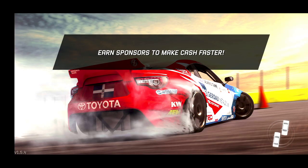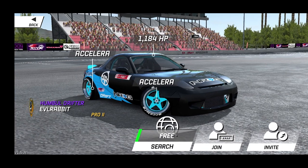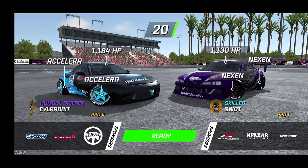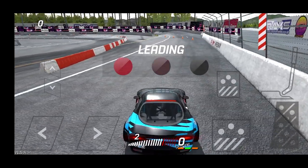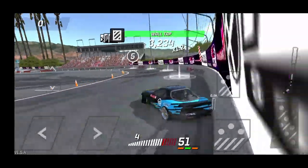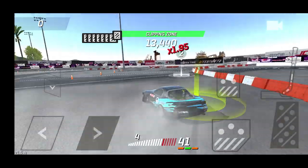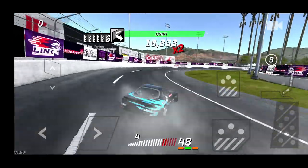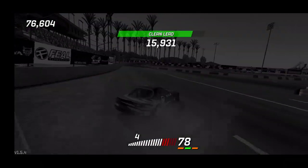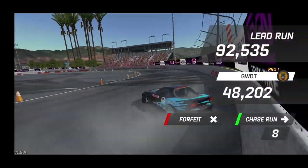We're at Irwindale — Infinity course — on the FD RX7 running custom tires. We've got a nicely matched S14 to go against. Starting in third gear so we don't spin too much, shifting to fourth. A little hesitation, some wall drag — a bit wavery through there, not 100% settled in. Missed that clip, trying to bring it up to the wall for the final clips. We scored 92 on lead, 92 to 48, wall drag on entry.